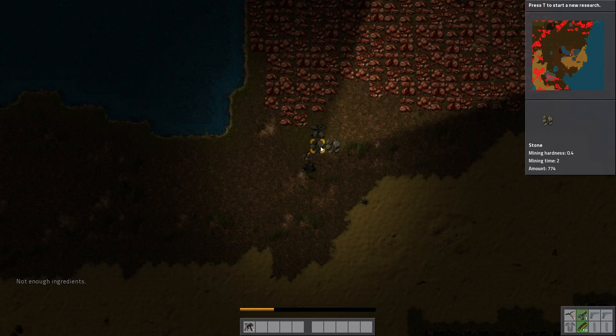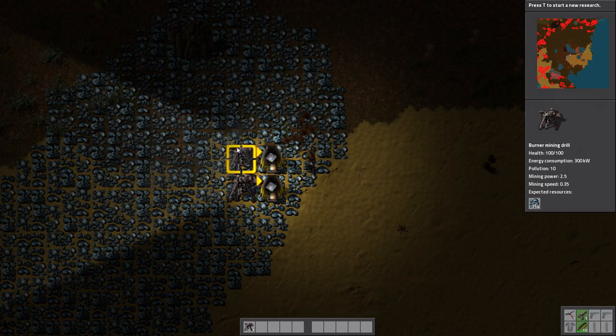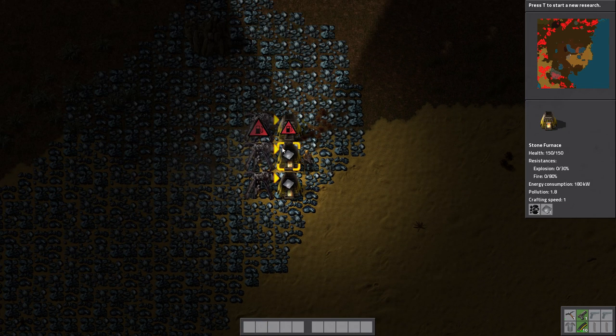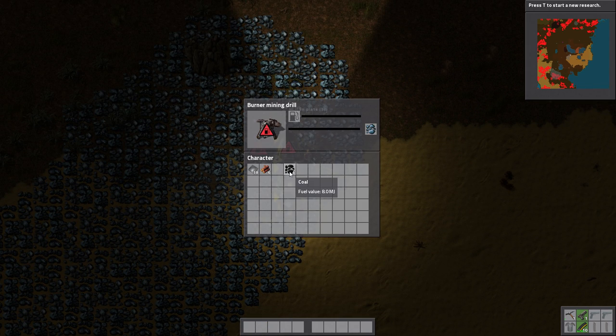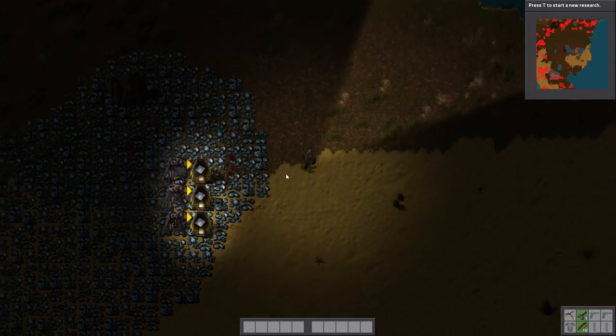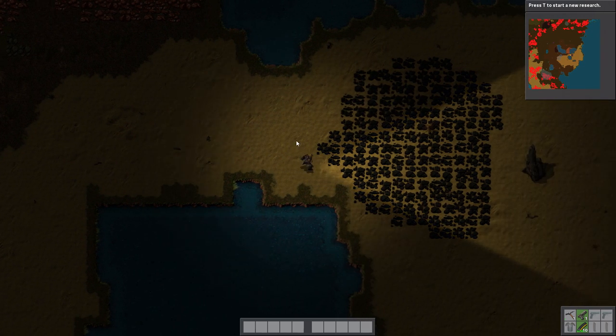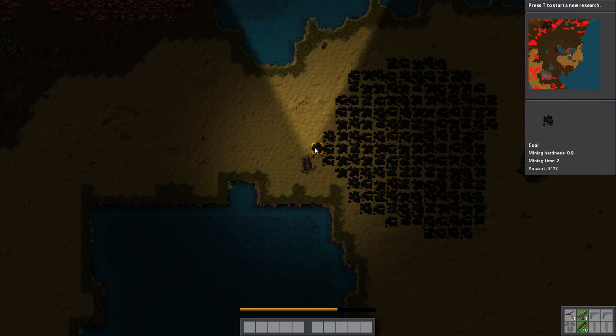So this is the idea: each Factorio base we're going to consider a cell, and we are going to split off this cell and basically divide up the functions. We're going to start with one base and then divide it up. With trains we will transport all the things in between the different areas — between the different cells. So the train tracks are going to be like veins and arteries, and the trains themselves are going to be the blood. They're going to transport the oxygen, the nutrients, all that kind of stuff.